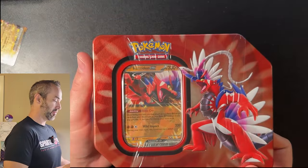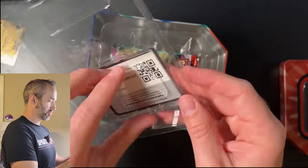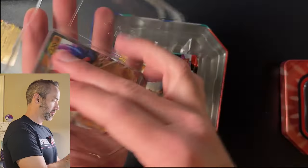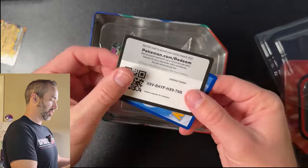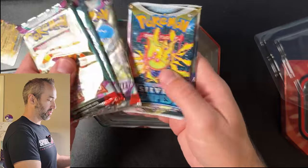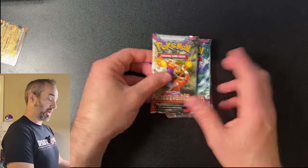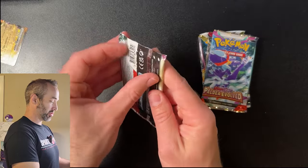Last but not least, we've got the Crydon EX tin. And inside we've got a code card and a promo Crydon EX card, and then five packs. So that makes these about $3.50 a pack — not a bad deal. Let's see if we get some cool hits out of them.